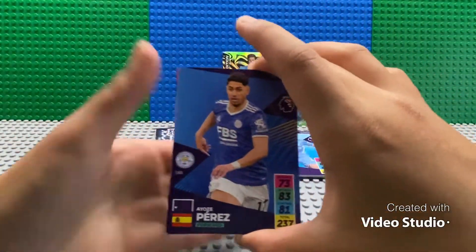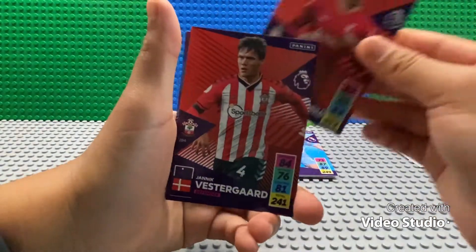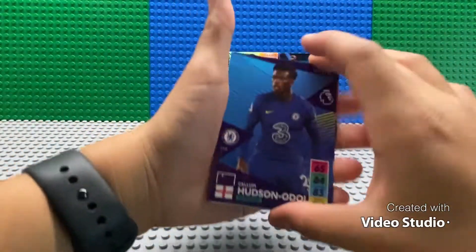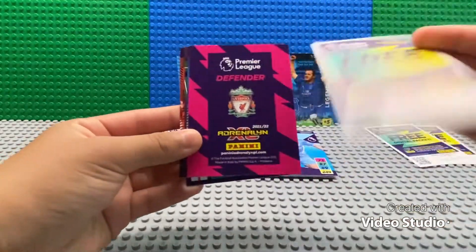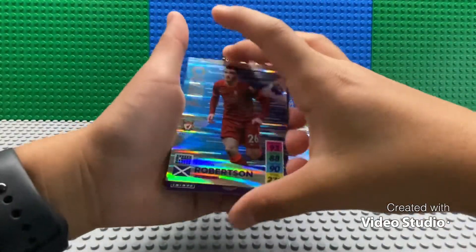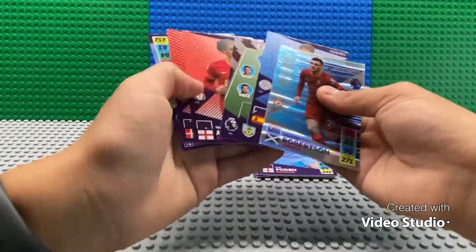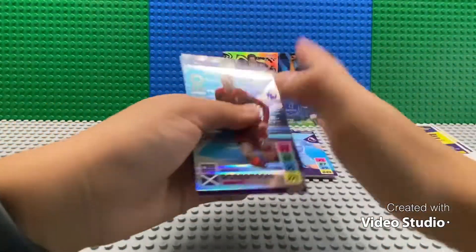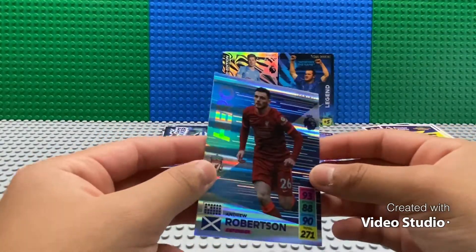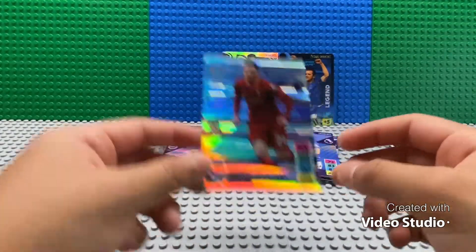So far no doubles and I'm very happy about that. Pack three — we've got Iosi Perez, Burnley lineup, Trent Alexander-Arnold, Yannick Vestergaard, and Hudson-Odoi, plus the code. And our one insert — Andrew Robertson hero card. We only got one insert in this whole pack. The hero card looks really nice though — it has that texture and shine, kind of makes it look like it's moving, like a moving effect.